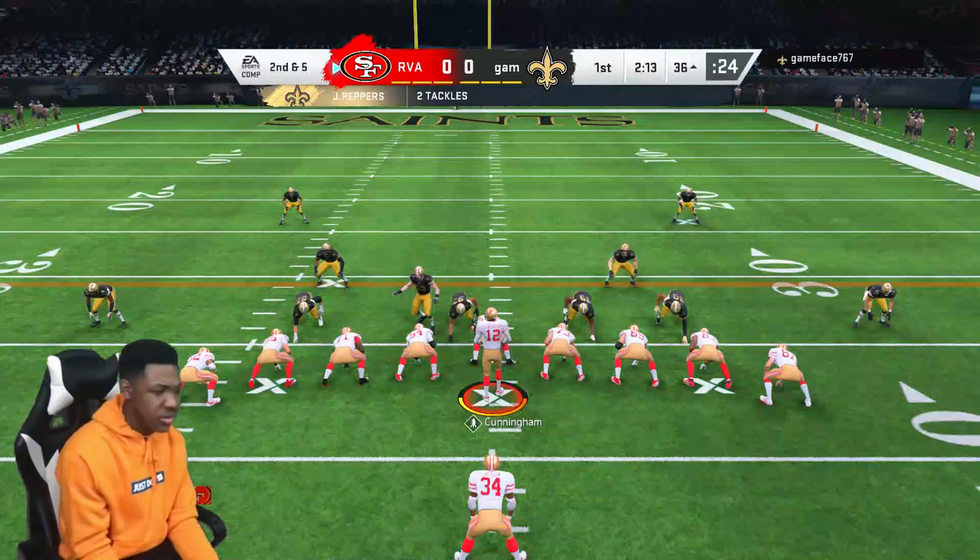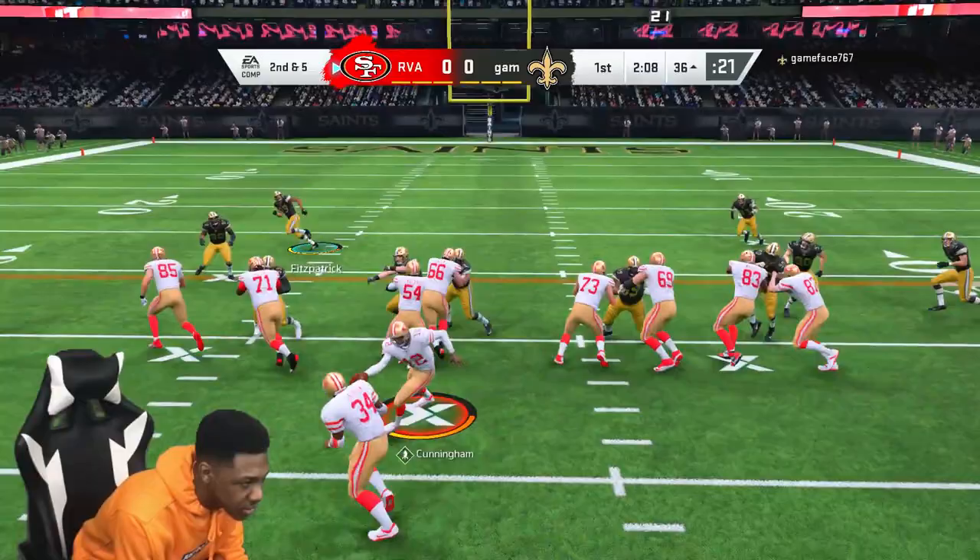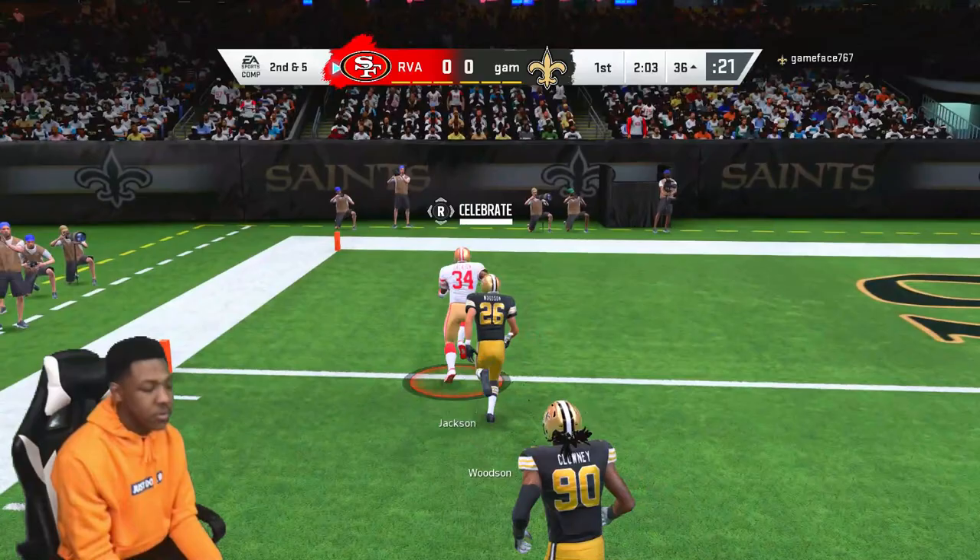Look at Sean Taylor come off the edge — screaming. Sack by Sean Taylor. Very dangerous though. But he got his linebackers in the game doing his thing. That's just stick work right there — that's just Braylon Miller in the open field. That's too easy.